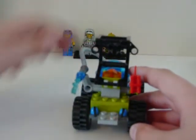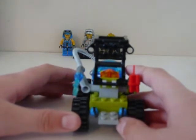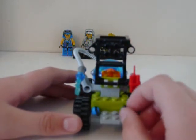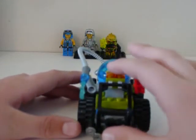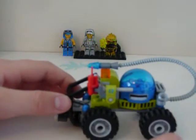You get a flick-fire missile or a dynamite launcher. In the front, I guess you could call it a roll cage or a window — I don't know what to call it. It goes up and you can move these levers — basic Lego pieces. It's vehicle number 12.